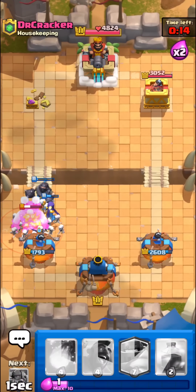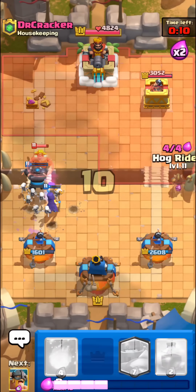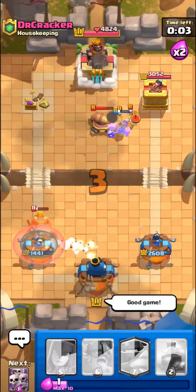I'm going to use that special skarmy zap trick again — yeah, finishing off his e-giant really easily. That skeleton army plus zap trick really saved us in this matchup. I'm gonna have to give this deck a solid negative seven out of ten.